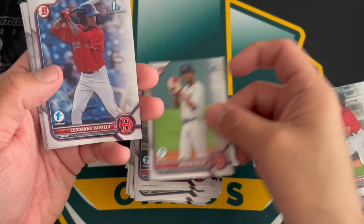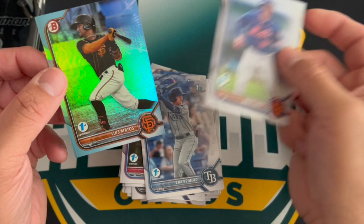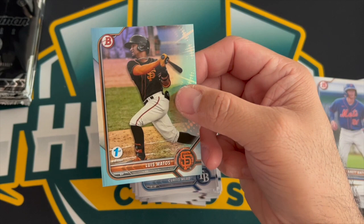Pack twelve: Sigistee, Backstrom, Bello, Raffaella, Garcia, Garrett Mitchell, Curtis Mead, Bert Beatty, and Luis Matos.